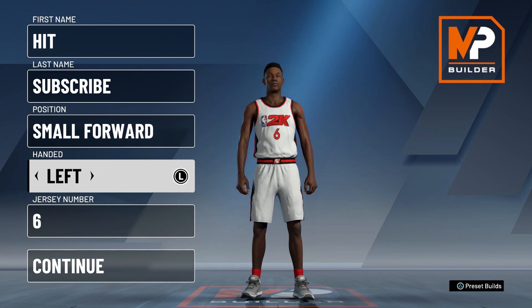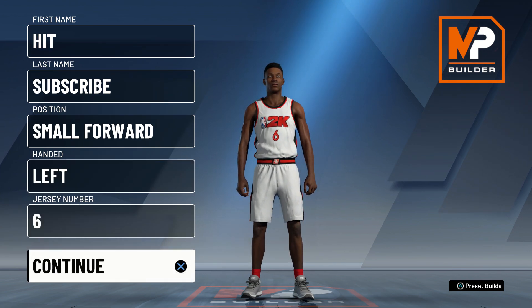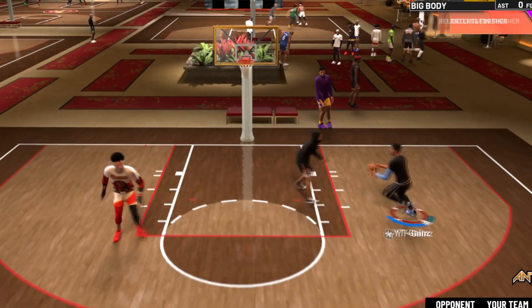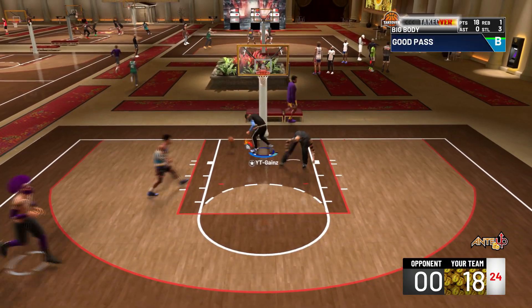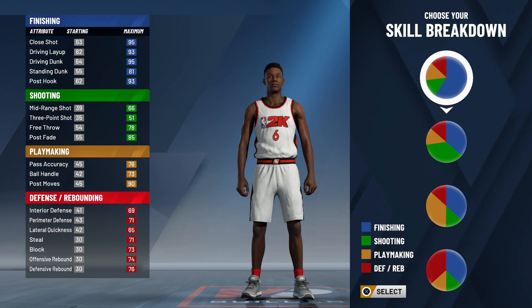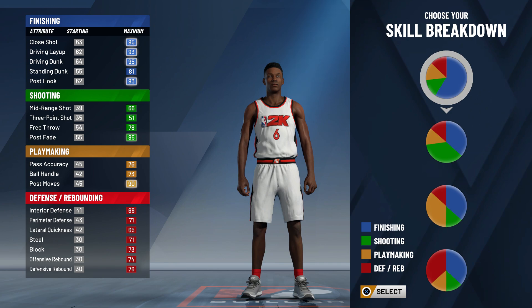Before I get into anything, if any of you guys watched me back in NBA 2K19, you guys will know that my slasher was a demon in the paint — he was literally a goated build. I'm gonna show y'all a little bit of what my slasher did. All right, I'm gonna stop showing off now — I think y'all get the point, my slasher build is overpowered.